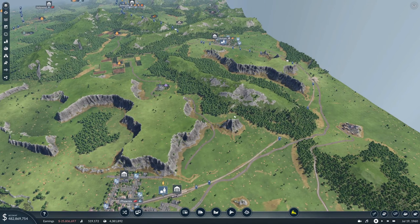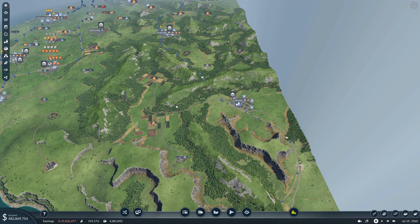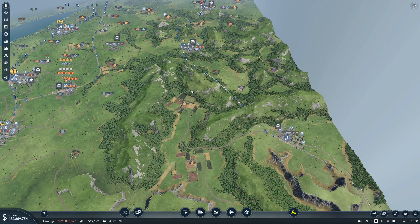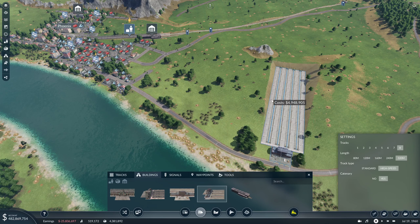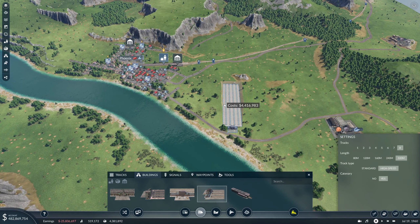Do we want to follow the passenger rails? It would make sense to do so, but it could also make sense to just go through here. I think that actually makes more sense. So that would mean we need to cross these passenger rails here, and we'd need to turn this a bit more. We could put it in like that and maybe get a bridge across.